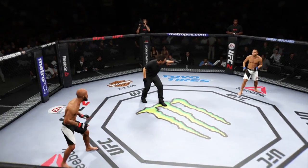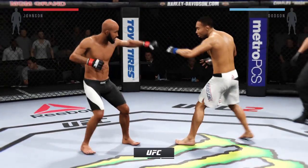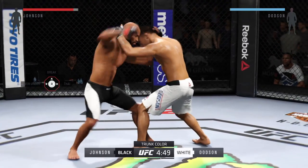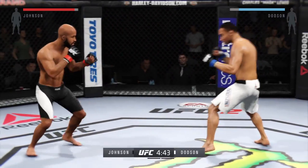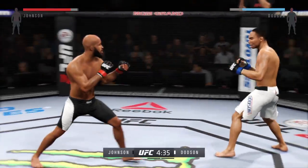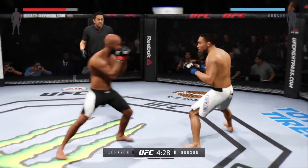Demetrius Johnson, John Dotson, and here we go. Fight scheduled for three five-minute rounds. White trunks for Dotson, black trunks for Johnson. John Dotson is perhaps the most explosive flyweight in the world today. He has incredible one-shot knockout power to go along with his ridiculous athleticism.